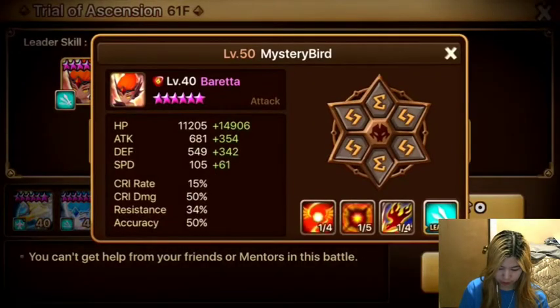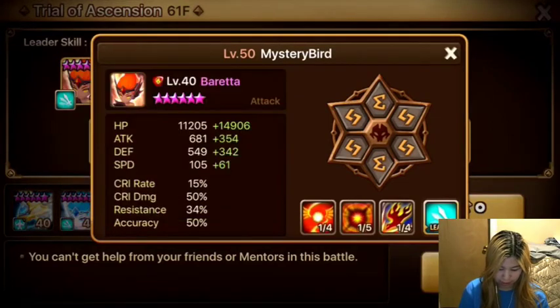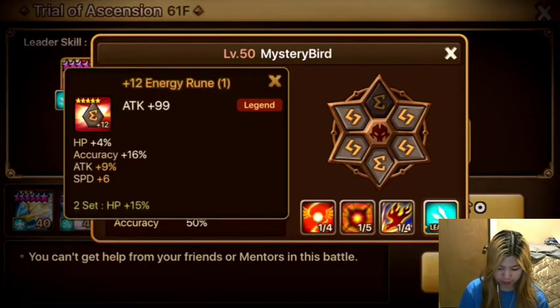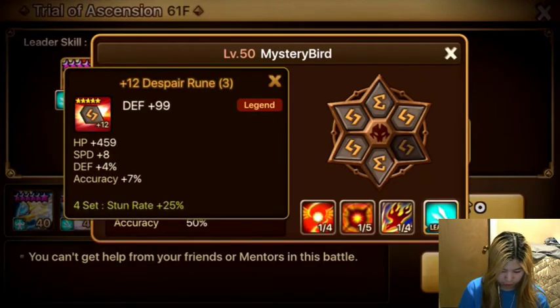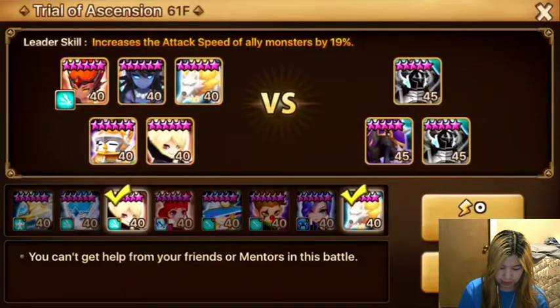So here are the runes. We've got Beretta on Speed, HP, HP. These aren't the best runes that you could possibly have - some of these are still pretty noob runes. But one of the biggest things to have on your runes for TOA clearing is probably going to be speed.